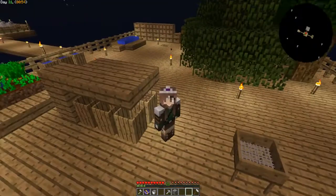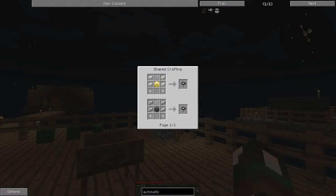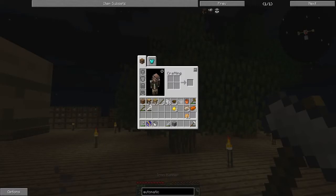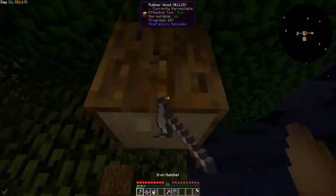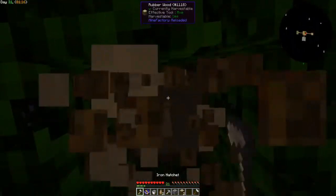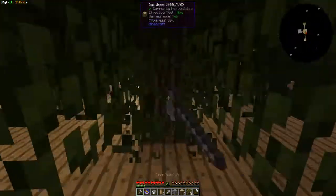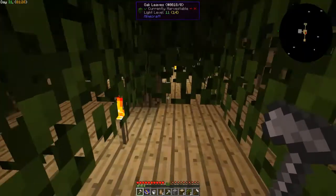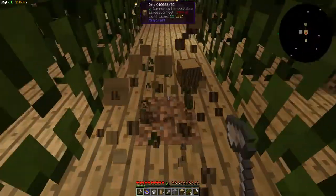Hey guys, welcome back to Sky City Sundays! We are still on the quest to making this automatic sieve. First things first, where is my axe? There it is, right in my hand where it should be. Let's chop down these trees - I want to leave just one tree because we need to get into the silkworm thing. We need to get the silkworms in it.